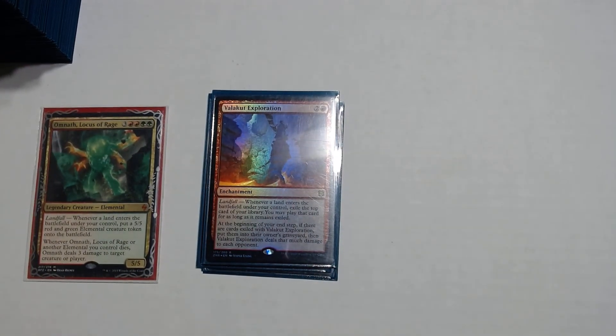Valakut Exploration is a 2 and red enchantment with landfall. When a land enters the battlefield under your control, exile the top card of your library — you may play that card for as long as it remains exiled. The second text says: at the beginning of your end step, if there are cards exiled with Valakut Exploration, put them into their owner's graveyard, then Valakut Exploration deals 1 damage to each opponent per card that goes to the graveyard. So if 10 lands entered this turn, it triggers 10 times, and any uncast cards go to the graveyard and ping each opponent.